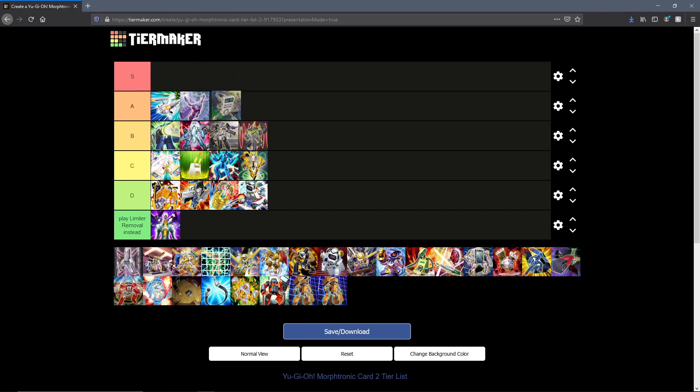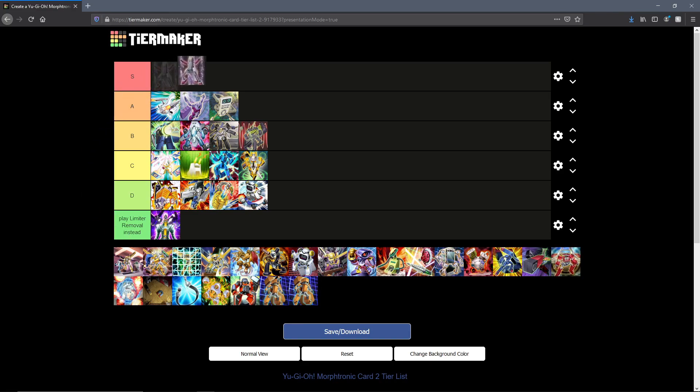Next up we have Morphtronic Remoten. I'm actually thinking about S tier here — but wait, I know what cards we have coming up, so A tier it is. In my opinion, the second best Machine Dupe target this archetype has to offer. Machine Duping Remoten, making a link, banishing Remoten, grabbing a Scopen, and then going into further plays from there — for example a level 7 synchro if you made a Platinum Gadget, as I showcased in my profile earlier this week. Remoten is a really good card and you really do appreciate the guaranteed searches it offers, cycling through your Smartphones was never easier.